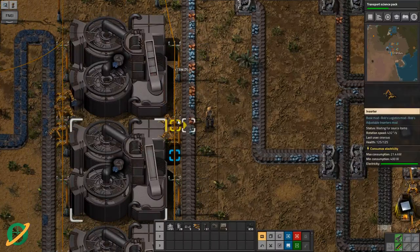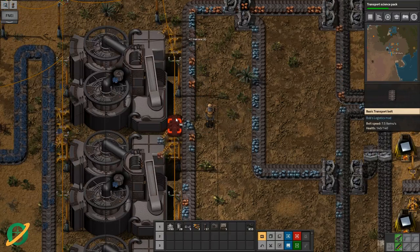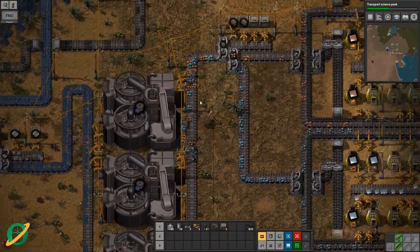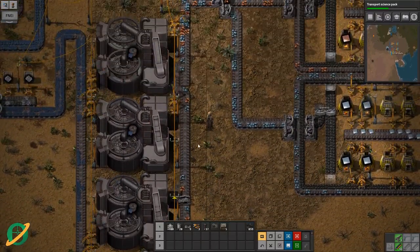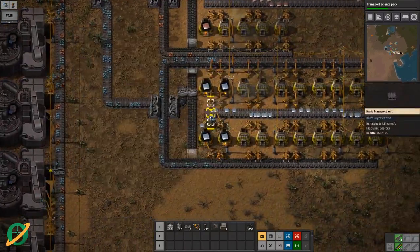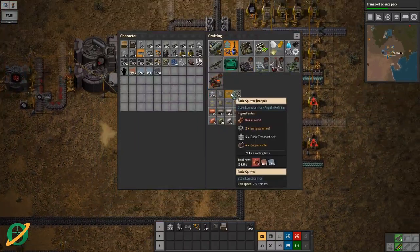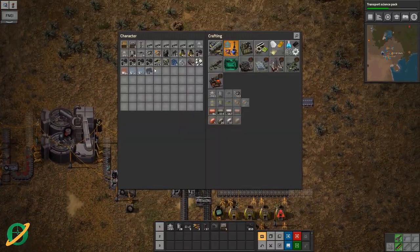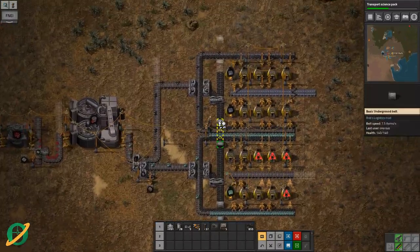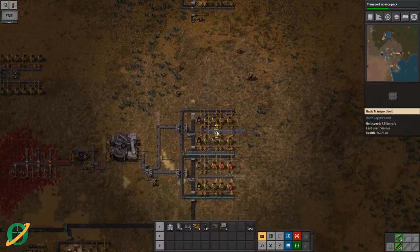It looks like this is struggling a bit too so we'll do that — and that will alleviate that issue. These belts are killing me. Silicon ore, copper ore — maybe I do need the fast belts, that's probably the go. Where is silicon ore going? Must be up the top — there it is. That's glass and this one which looks very similar is lead.